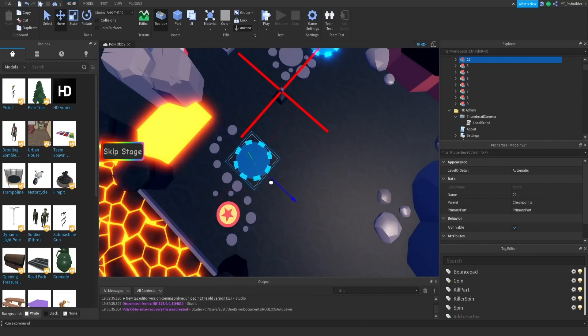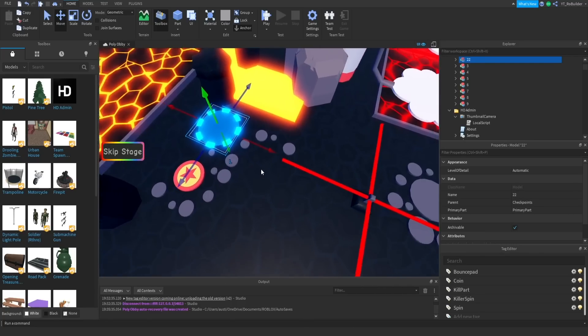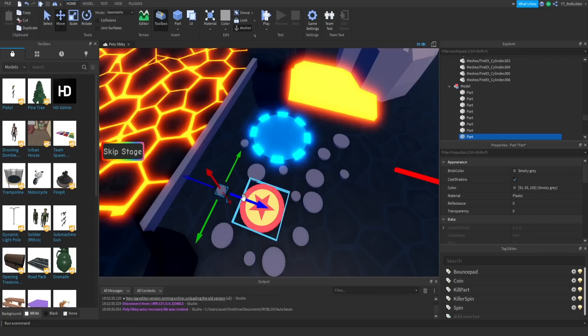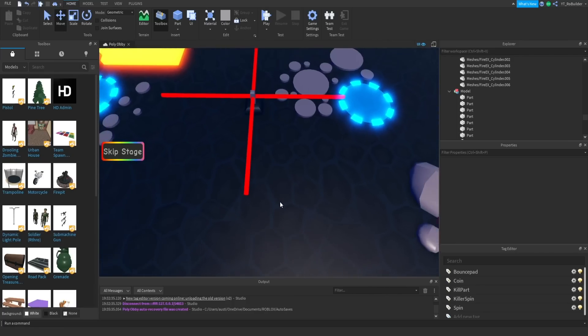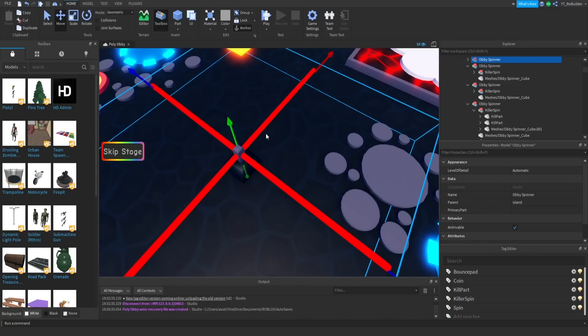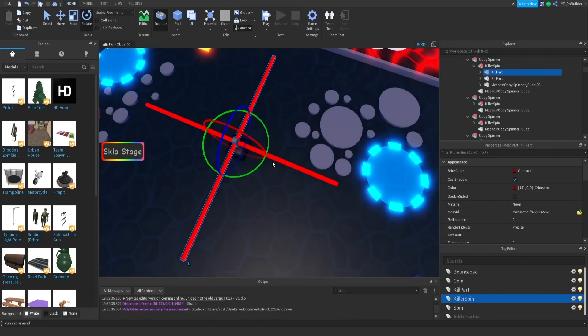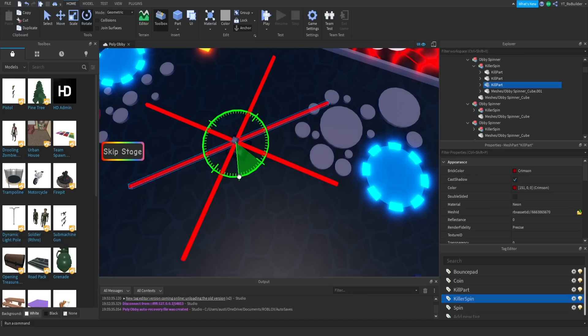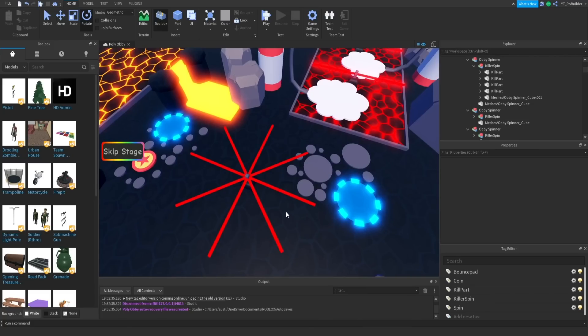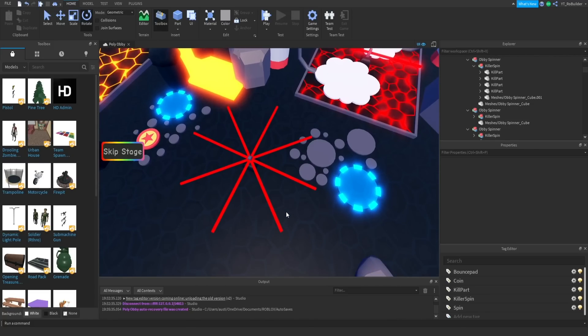We can put this small guy right here and add one more, and one right here. You might be like, 'hey dude, that doesn't look hard at all, why would that be a hard obstacle?' Yeah, I want to add more of these, so Ctrl+D and I'm going to go 45 degrees, and then do it again. I don't know if it's possible but we're about to figure out.